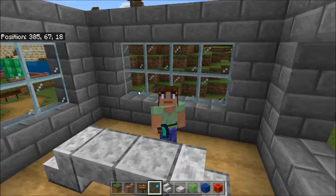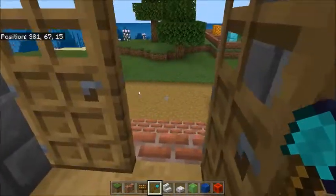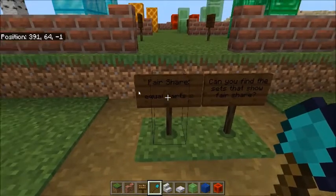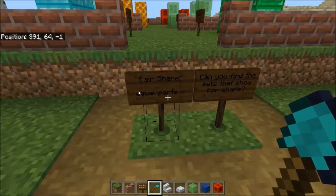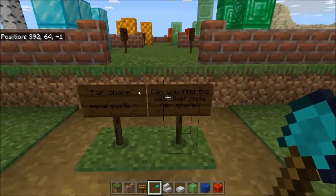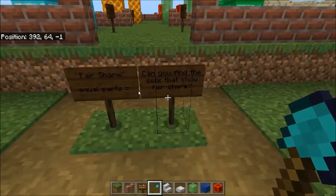We are going to learn about fractions, but before we do, we need to review something you learned last year: fair share, or equal parts. What does that mean? It means everybody's happy — each person getting the item is happy because they each have the same amount. Let's look at some examples and see if you can find the sets that show fair share.